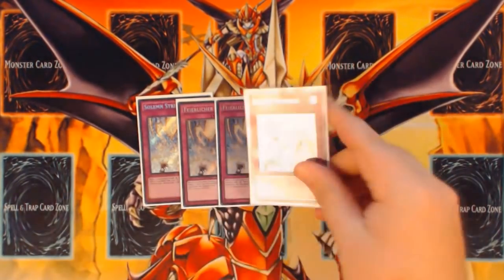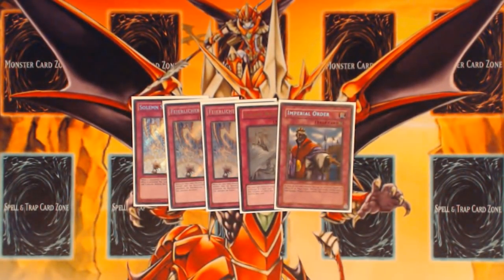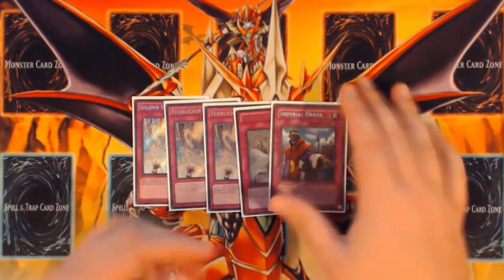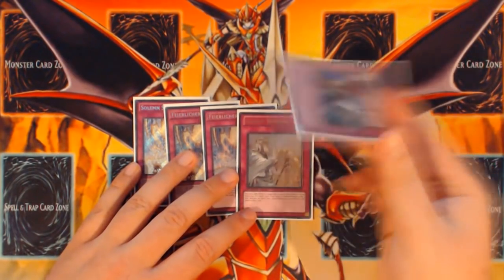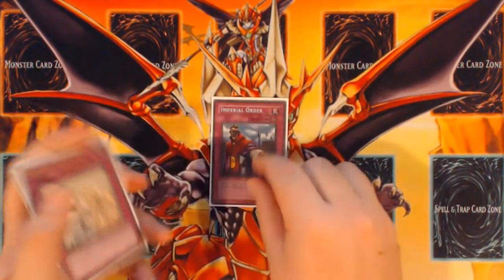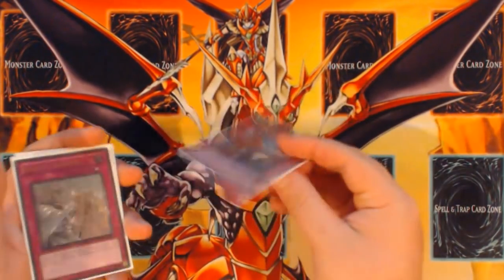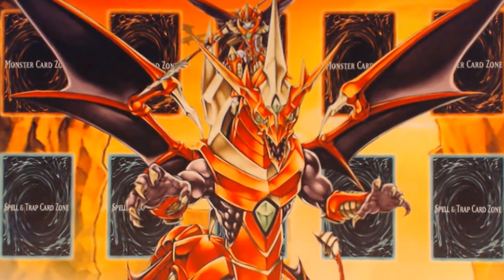Five traps in the deck: three Solemn Strike, one Solemn Warning, and one Imperial Order. You could play Dragon's Bind in the main given how Zoo-heavy the format is, but these seem better for the wide scope of things. Imperial Order lets you go first-turn Dweller plus Stardust plus Imperial Order, or Dweller plus Beals plus Imperial Order — which is essentially game against pure Draco variants. Dragon's Bind is definitely a card I'd side in for more Zoo-oriented matchups.